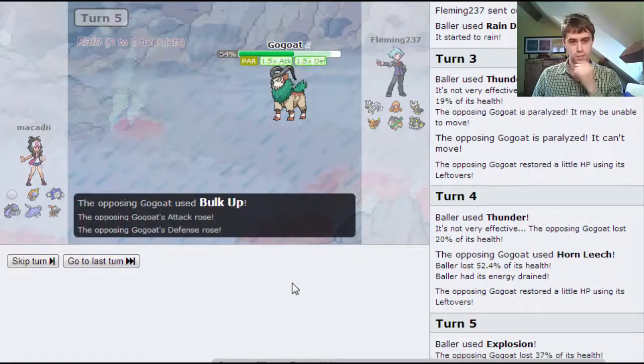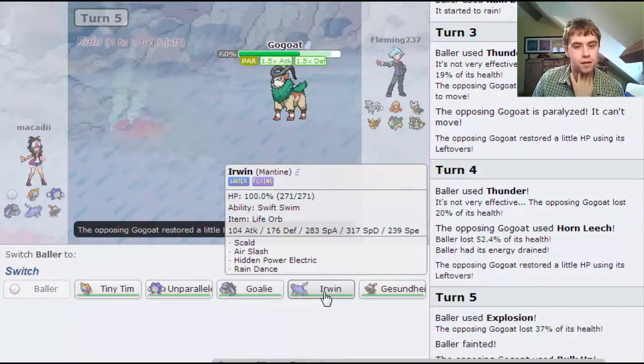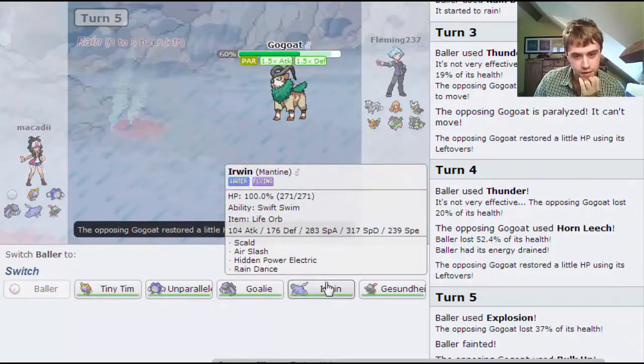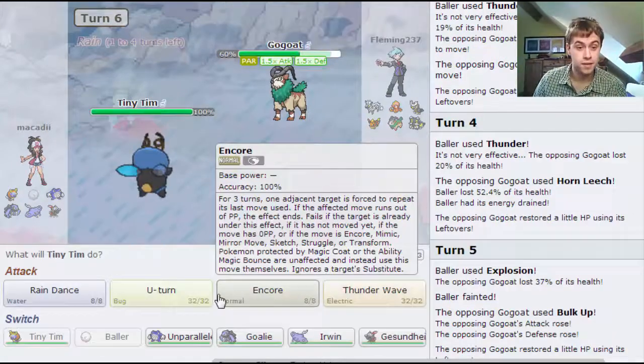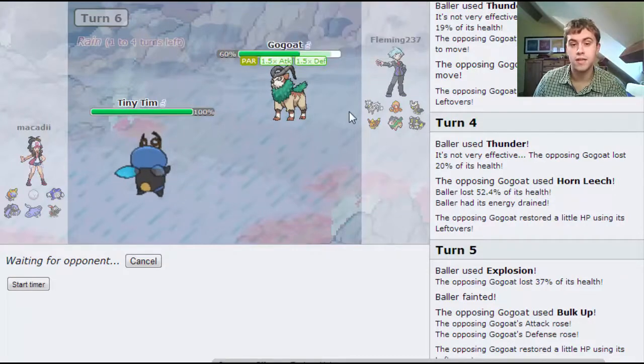He goes for Bulk Up. I've got one turn of rain left. That Zebstrika's going to be quite a big problem, I can see already. Why don't I go into Tiny Tim - I can Encore him into Bulk Up, set up the rain, and then hopefully U-turn out from there. Let's Encore him into Gogoat.